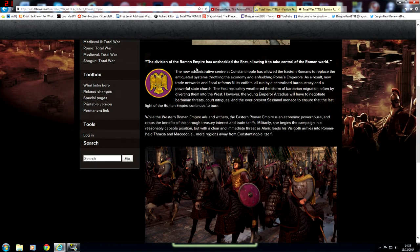The division of the Roman Empire has unshackled the East, allowing it to take control of the Roman world. The new administrative centre at Constantinople has allowed the Eastern Romans to replace the antiquated systems, throttling the economy and enabling Roman emperors. I've just read that totally wrong — anyway, I'm not going to read it for you. It's on the screen, you can read it. It's also on the website, and a link is in the description if you want to read it yourself.